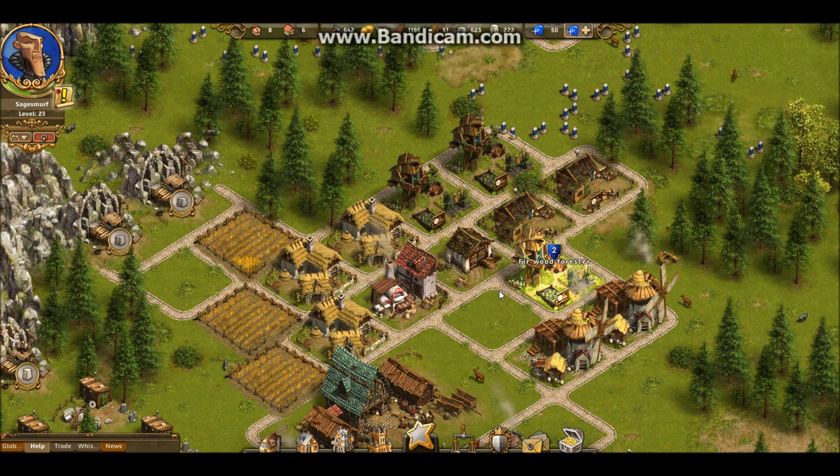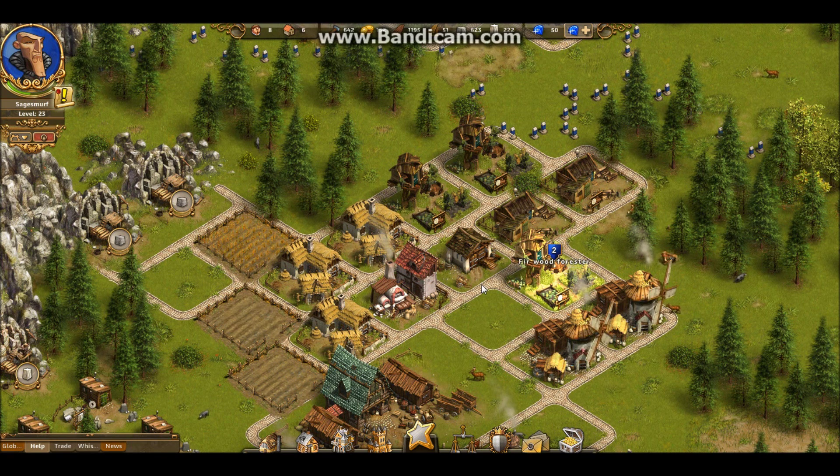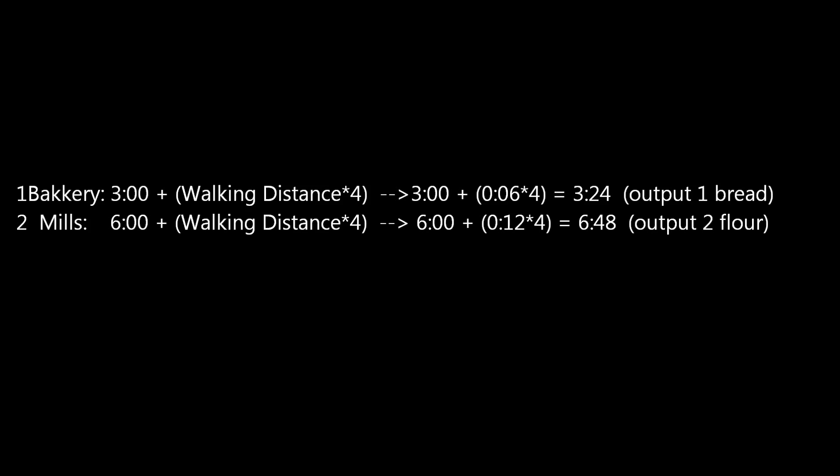In order to keep up with the mills, the bakery has to keep up with 2 mills. So we can deduce from this that the walking distance of your bakery has to be half of the walking distance to the mills. The closest that a bakery can be to your storehouse is 6 seconds of walking, so the production time of your bakery would be 3 minutes plus 4 times 6, which is 3 minutes and 24 seconds. Because it has to keep up with 2 mills, you can place your mills twice as far away from the storehouse without losing efficiency. So the mills can be built 12 seconds away.